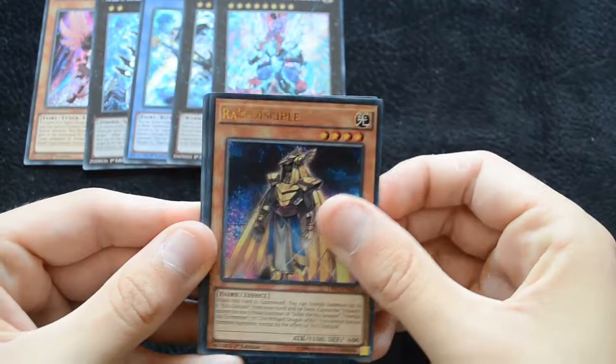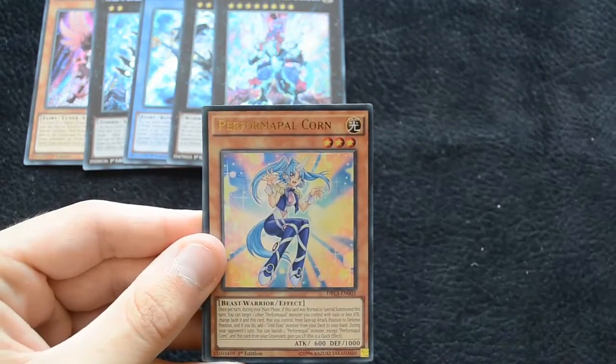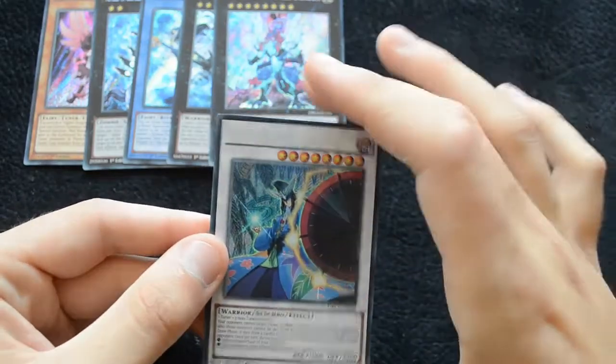Then we have Ra's Disciple, Mound of the Bound Creator, Red Eyes Black Dragon Sword, Performapal Corn, and a Flower Cardian Light Showers. This is the Synchro Monster for the deck — it's actually really interesting to see this.